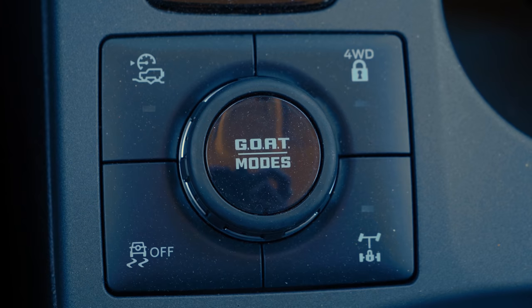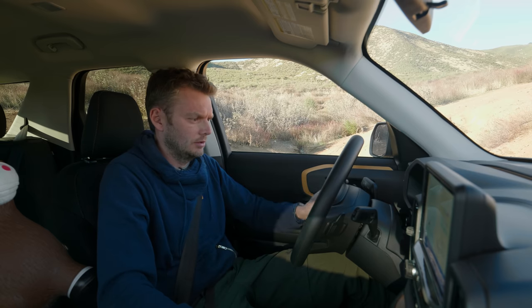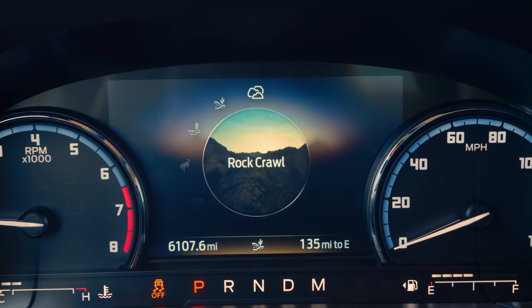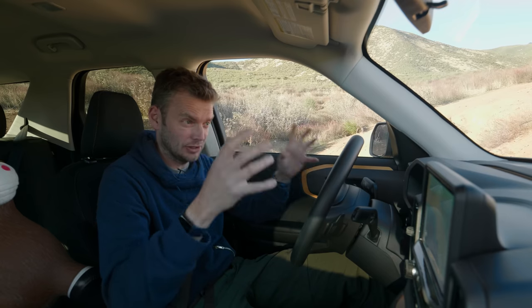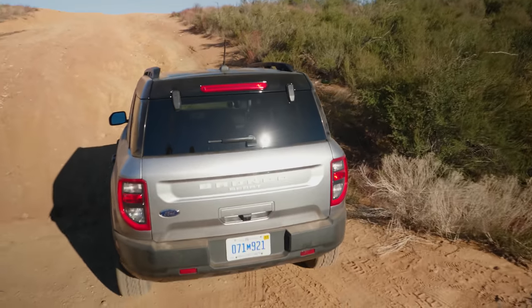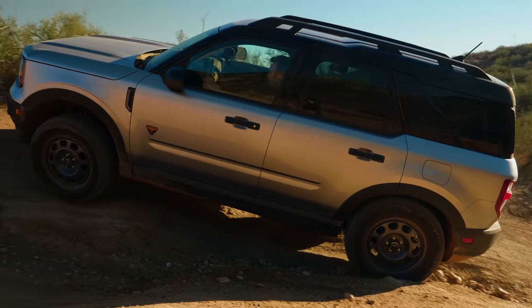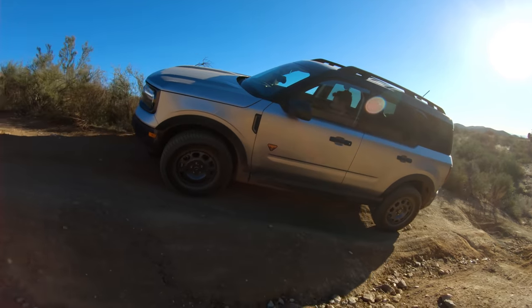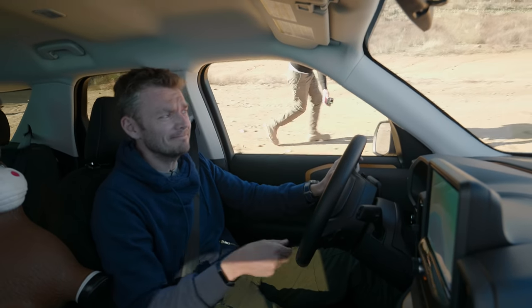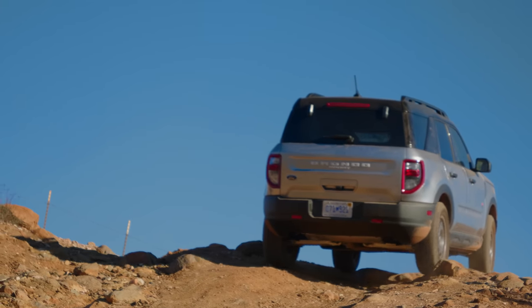Now we're going back up the same hill using the same route, but I'm actually going to deploy the GOAT — going all the way through to rock crawl. What that's done is activate the fancy system at the rear, which allows us to send almost all the torque to either the right or left tire. I'm also going to put it into manual mode on the gearbox and lock it into first gear. You feel the car doing its work straight away, and she just glides up. From a driver's perspective, not as exciting. From a vehicle preservation perspective, really rather good. This is quite an impressive toy.